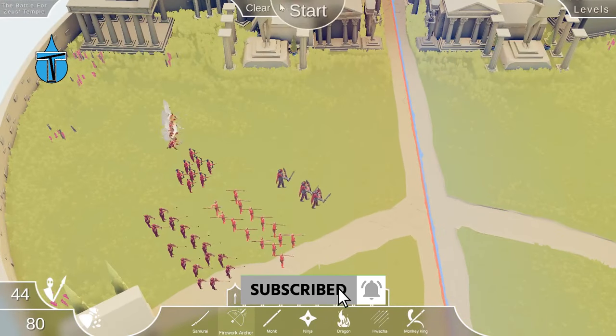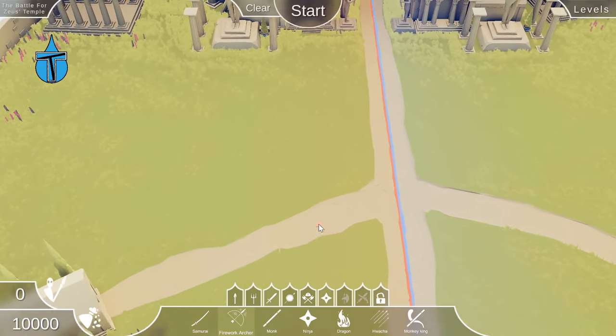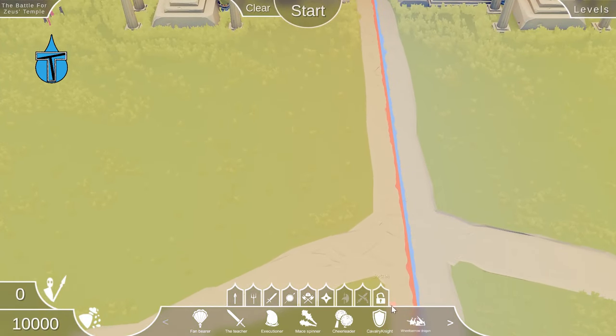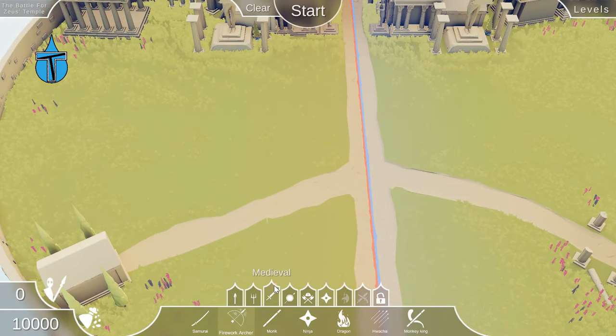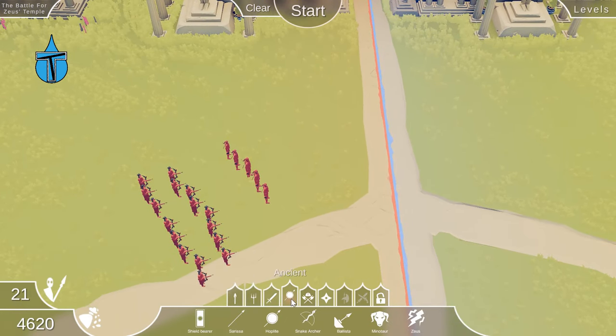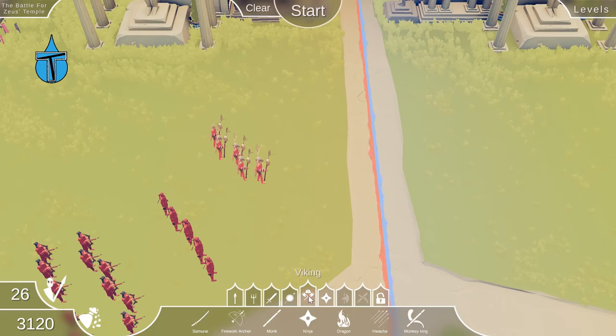Let's clear that setup. The firework archers did quite a bit of damage because against shields the explosion area damage is good, so we'll put in two lines of those. We'll add some ninjas for long range. I need something that can take out shields — that's what I'm struggling with. Let's put in some bone mages because they do quite a bit of damage against shields. And there it is — catapult! We'll put in a couple of catapults.